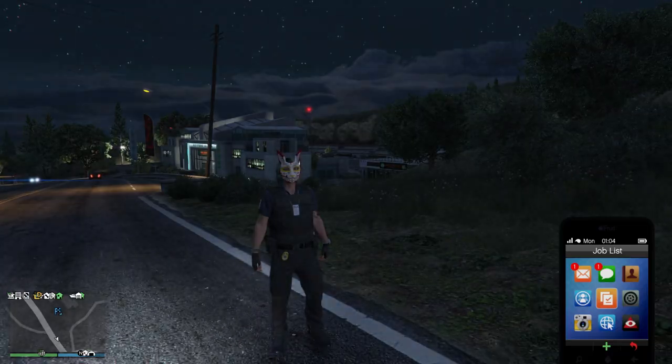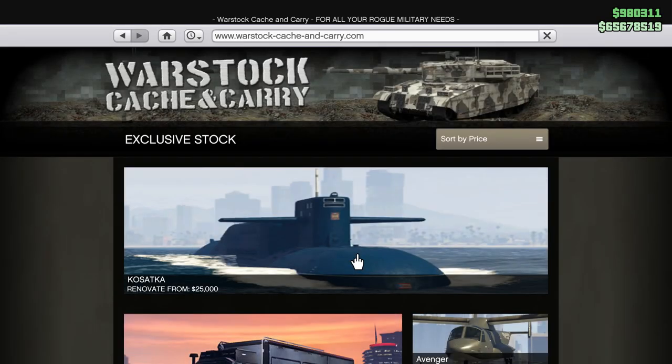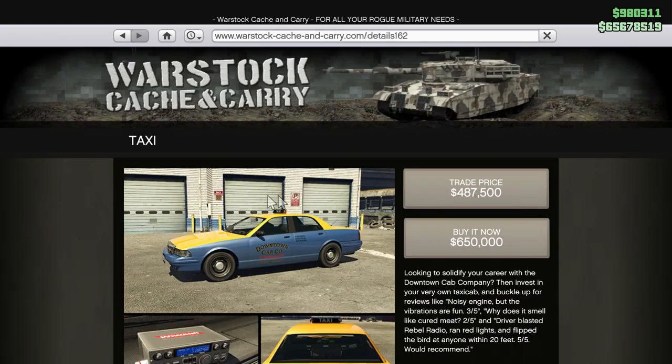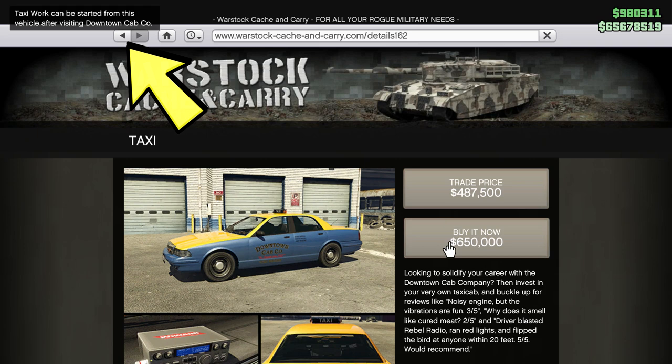You can also buy your own taxi, which is available from Warstock Cage & Carry for $650,000, or you can do 10 taxi work fares in a row to unlock the trade price at $487,500.